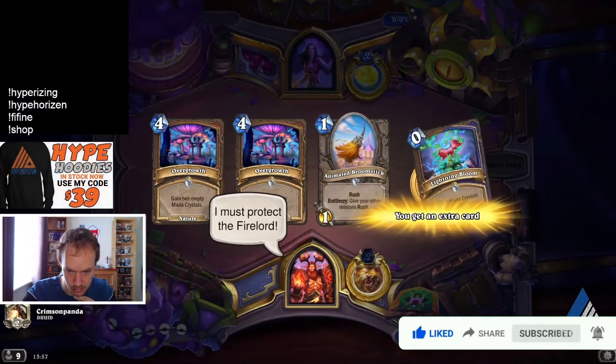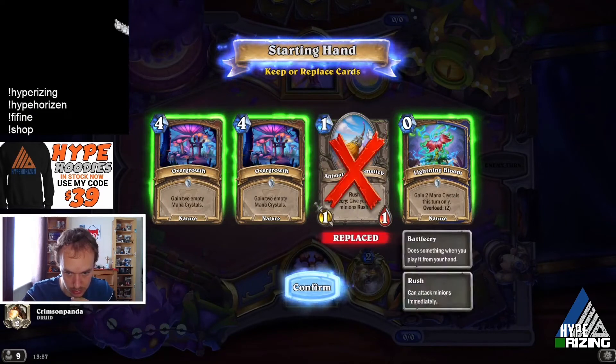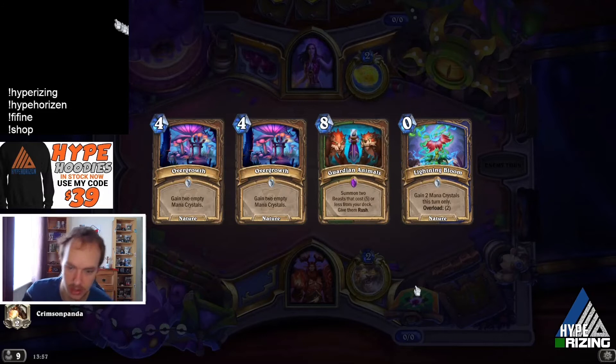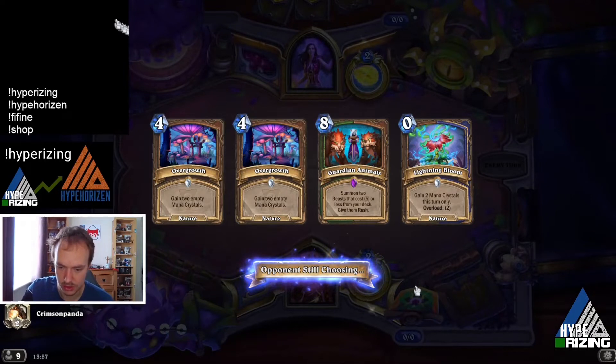Against Mage: double Overgrowth and the Lightning Bloom — seems insane. And Guardian Animals too, wow. This is actually a huge start. So do we pass the first turn or do we coin?